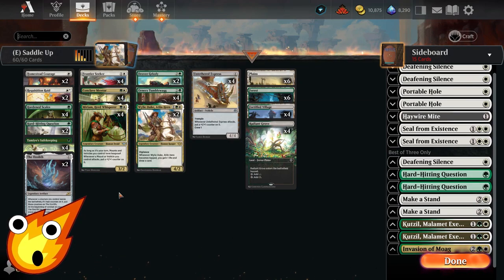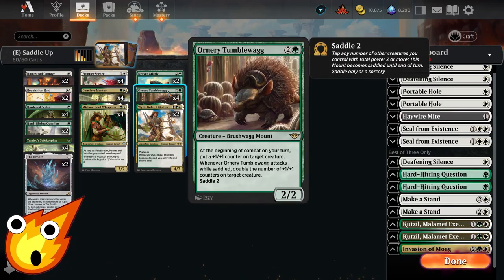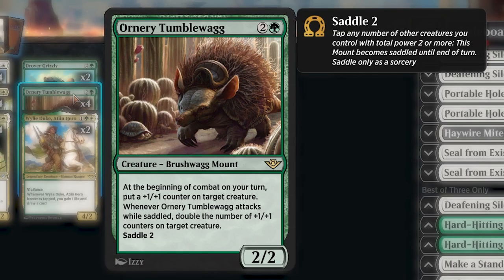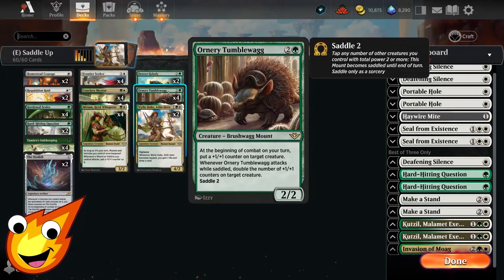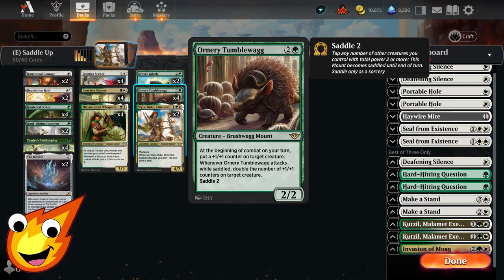As for our payoffs, moving to the 3-drop slots: Dover Grizzly — just two copies — is a bear mount that can be saddled for one, and as long as it is saddled and attacks, we give trample to all of our creatures. The big star of the show is Ornery Tumblewag, a bushwag mount that's a 2/2. At the beginning of combat on your turn, put a +1/+1 counter on target creature. Whenever the Tumblewag attacks while saddled, you double the number of +1/+1 counters on target creature. It needs to be saddled for two. All our creatures have at least two power, so saddling is easy. Thanks to Miriam's help, it will have hexproof, so it is protected at all times while it's our turn.